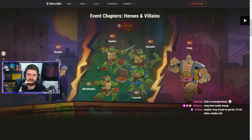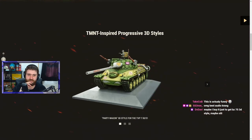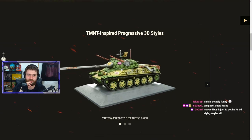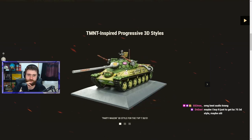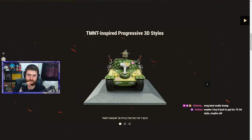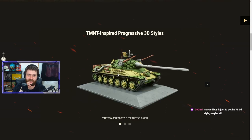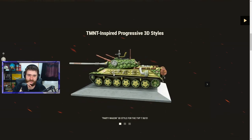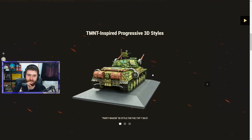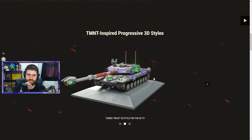Those are the heroes, those are the villains, and these are the 3D styles. This is actually awesome — it just looks ridiculous. Look at it: the turtle shell as the turret, the pizzas everywhere. It's just crazy. I like this one.